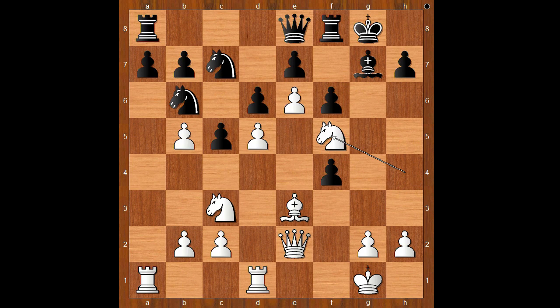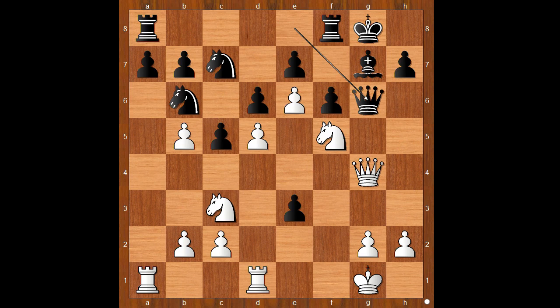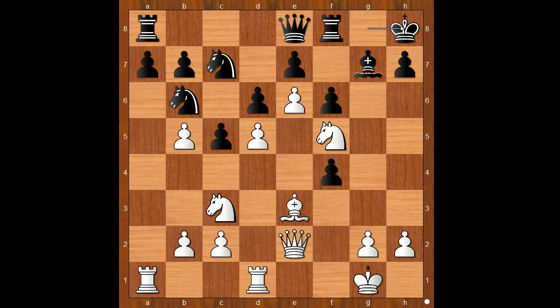Back to our game. In this position, the player with the white pieces plays the brilliant knight to f5 move. Black to move — king to h8. What's wrong with taking the bishop? If f takes on e3, then queen to g4 threatening checkmate. If queen to g6, then knight takes on e7, check, winning the black queen. So the player with the black pieces played king to h8.